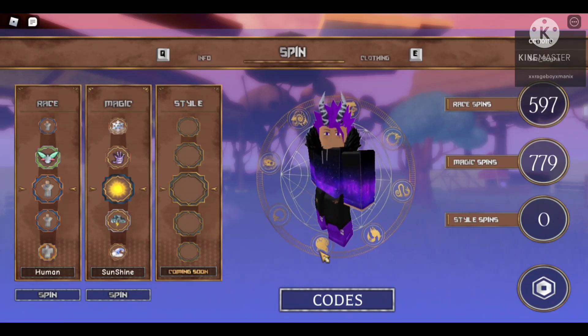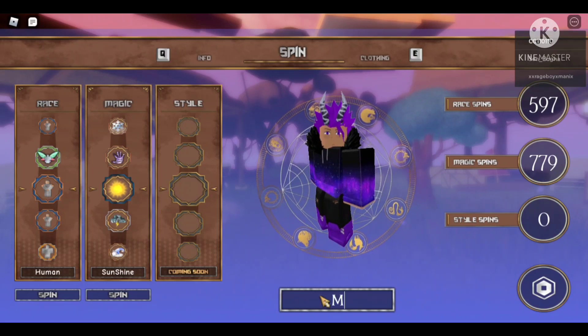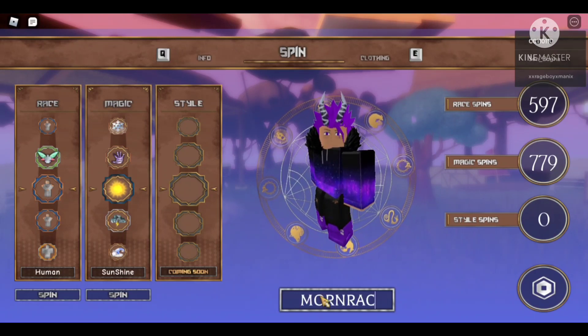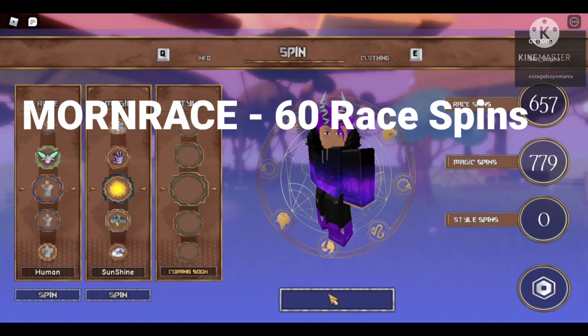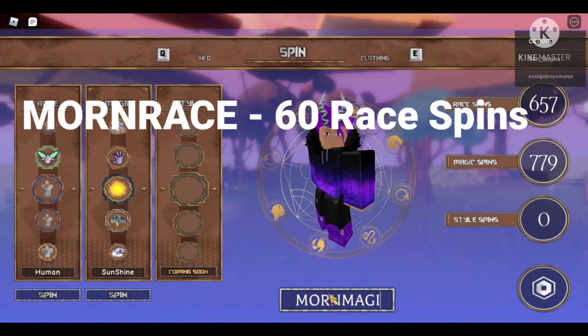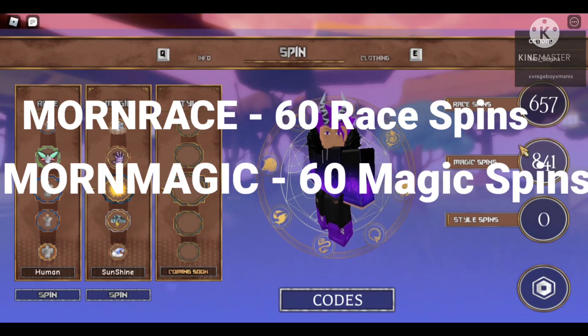Anyways, the first code that we got here is MORNRACE — that's going to give you 60 race spins. And then the second code that we have is MORNMAGIC — that's going to give you 60 magic spins. So in total you'll be getting 120 spins, and hopefully you use them before they expire. Good luck spinning y'all.